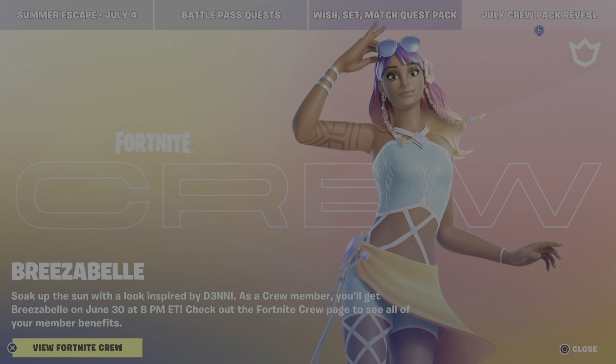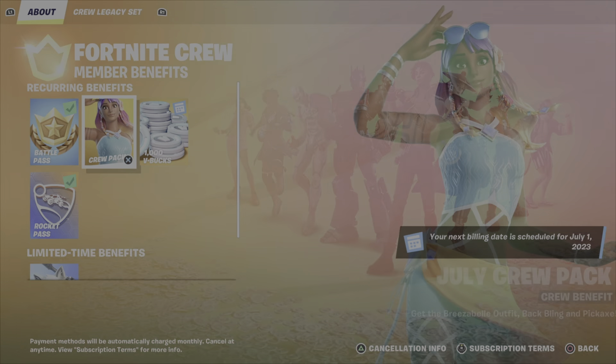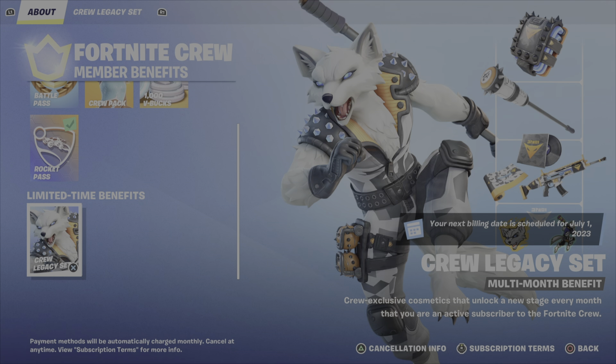So let's go and check that stuff out right now. If you are a Crew member, you get the Battle Pass for free — it comes with it. You get the skin, the pickaxe, and the back bling. You get a thousand V-Bucks, you get the Rocket League Pass, which I've never played so I don't really know what that entails. And then you get this skin and all the goodies: a back bling, a pickaxe, music, a wrap, an emote, a spray, and a banner.